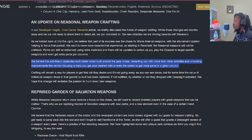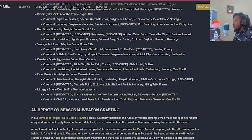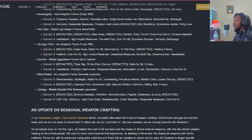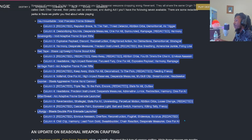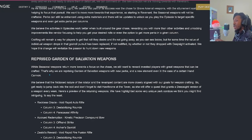Seasonal weapon crafting - developer insight: weapons will not be craftable this episode. Perks can still be enhanced using extra materials, and there will be updates to unlock as you play the episode to target specific weapons and even get extra perks per column. This gives players something to grind for and will probably result in high player retention as people hunt for the rolls they want. Essentially moving back toward the Into the Light brave arsenal model of chasing weapons with an improvement system.